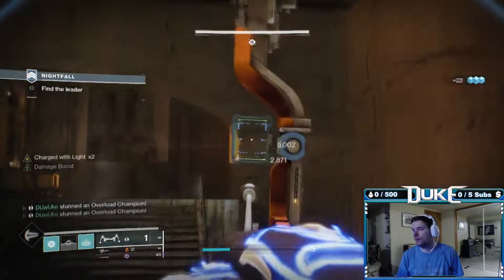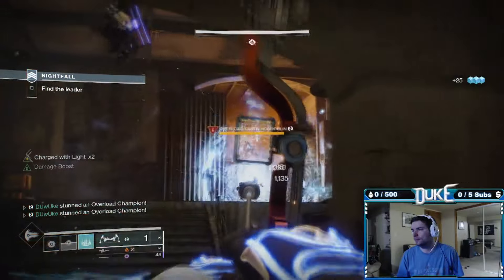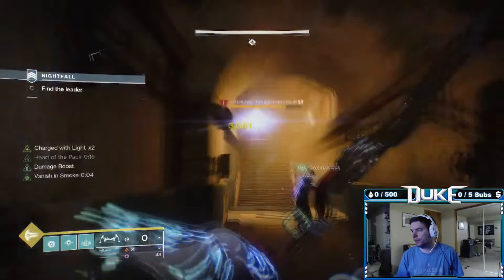From here to the boss room, it's a pretty smooth ride. Just note that there is a sneaky overload on the left side right in the room before the boss, and right before the boss in that little hallway there are going to be two more overloads, so take them down and jump into the boss room.